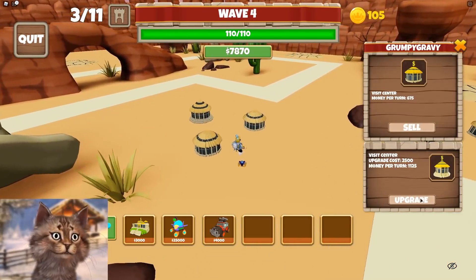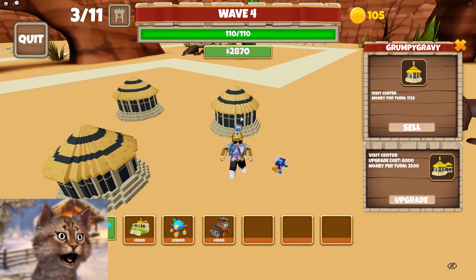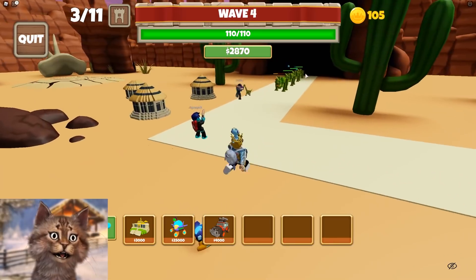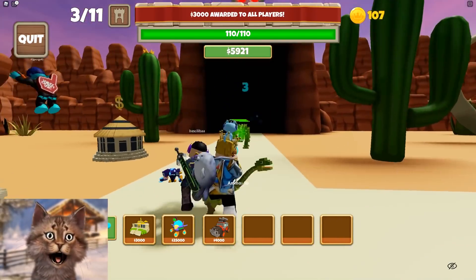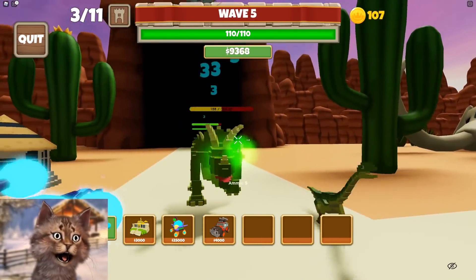All right, let me upgrade this. Boom, boom, and boom. All right, so we upgrade all of those. Now to upgrade it costs 6,000, but each turn we're gonna get 7,500 just from my thing alone. So we're closing in on unlocking the alien. Yeah, we just got 3,000 awarded to all the players, and next round we'll get even more money.